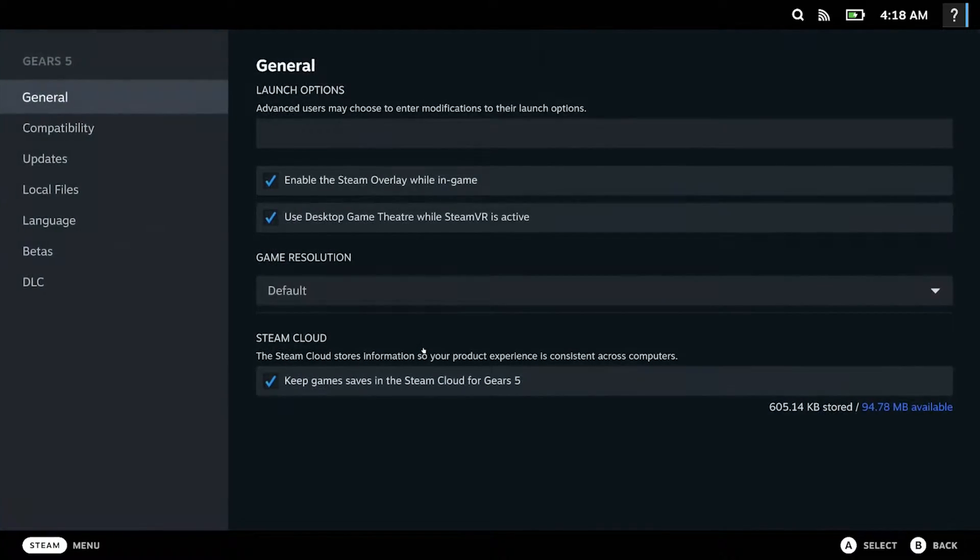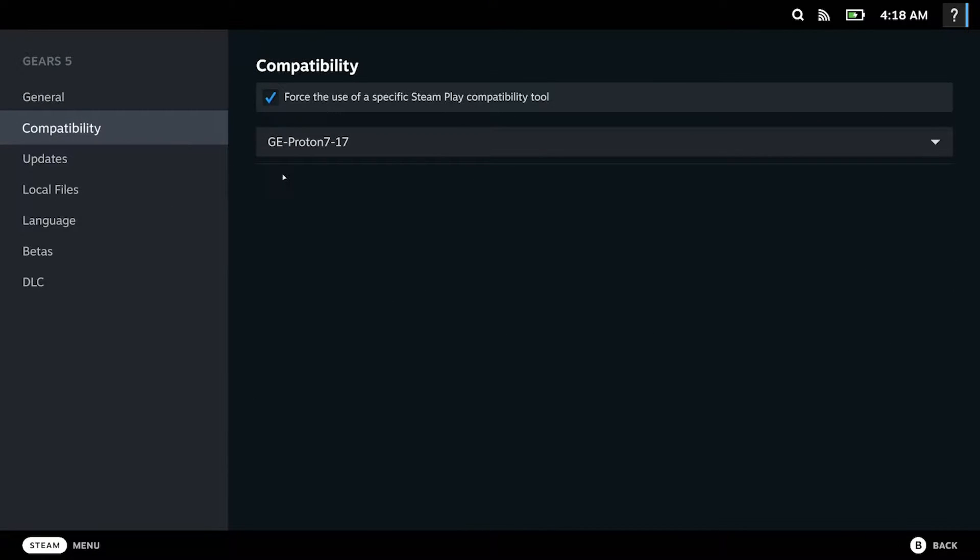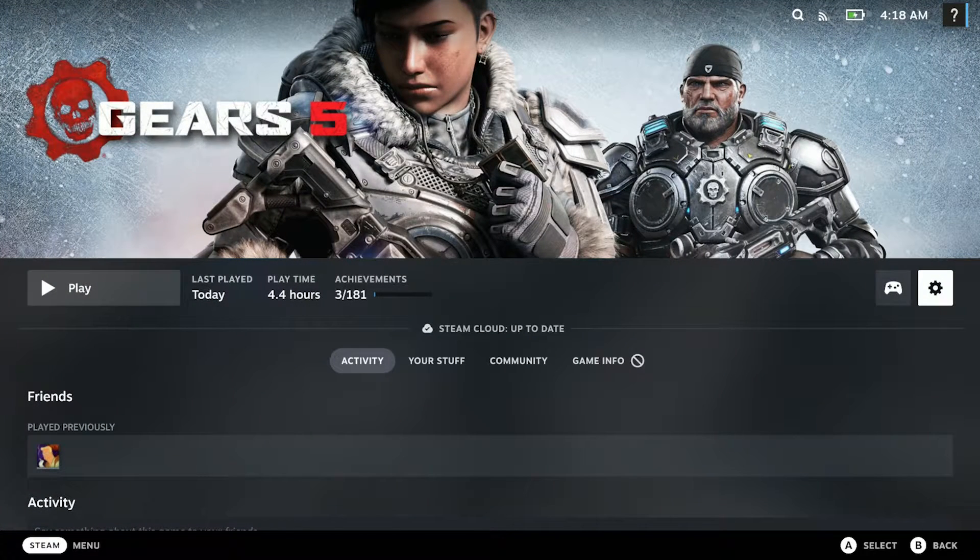Before we show exactly how to fix this issue, I want to go over one thing first: the Proton version you need to get the game to launch, which is GE Proton 7-17. If you're unfamiliar with how to install Proton versions on the Steam Deck, I'll leave a video in the description showing you how to do that.